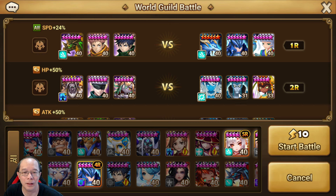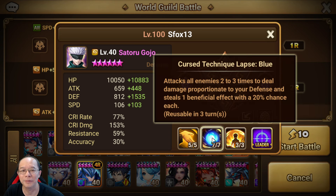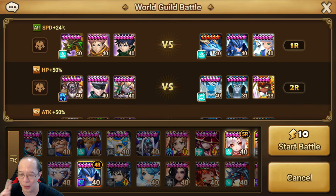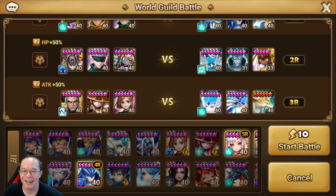For this one, they have buffs, they have Endure, they have invincibility. Hopefully we can do something to them, and then Gojo is going to do the Limitless 3rd skill, and provoke them while being invincible. And if we need to strip the buff, I could use the 2nd skill to strip the buff with 30% accuracy. But this is Siege, nobody runes for 100% resistance, right?